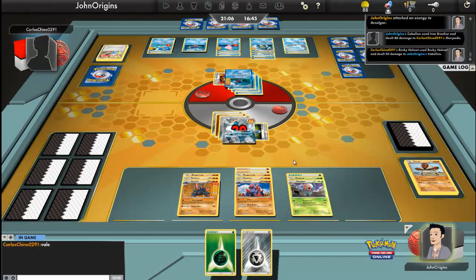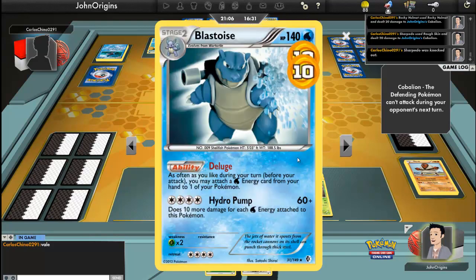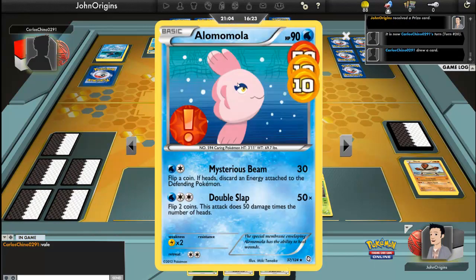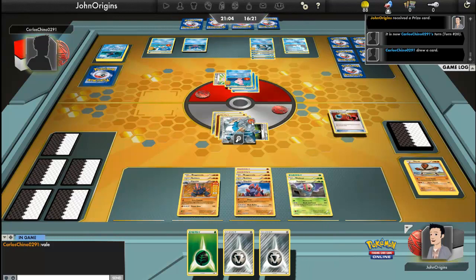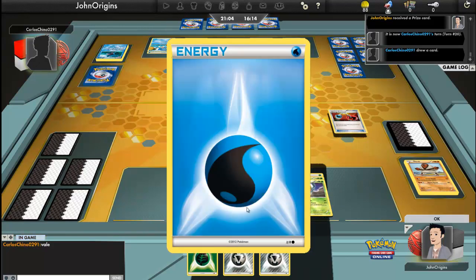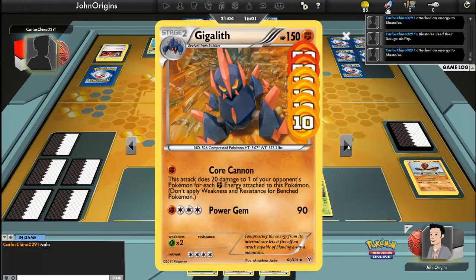Bye bye Sharpedo. Even though it does 40 damage to me, I survive — just. And now I get my first Prize card. Of course he can bring in something to revenge kill me — Hydro Pump will definitely hurt. He brings in something via some rotational thing, gets two more energies, puts them on. Double Stack just does 50, so he would take me out. Then I hope I can bring in Gigalith and be like 'yo, I'm a Gigalith.' He played an energy — attached it to Blastoise. He's getting that set up, but I can take it down from behind.